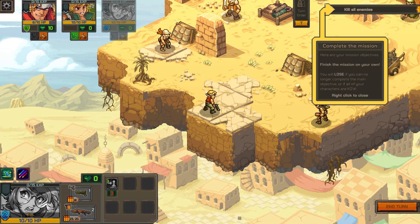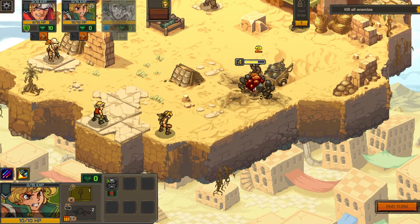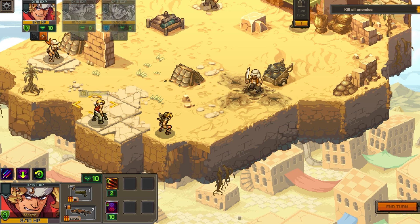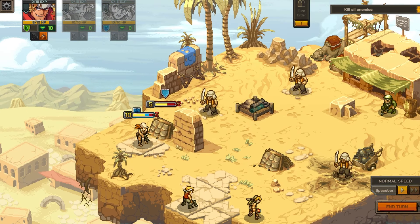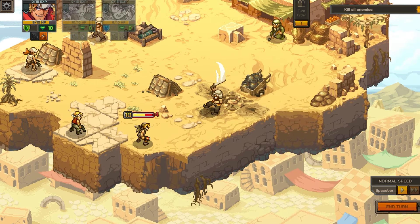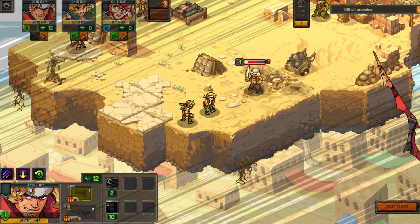Complete the mission, kill enemies - you get it. If you lose, you can no longer complete the main objective. I mean, that's kind of how it goes. I just have infinite grenades. End turn - I can do the synchronization.